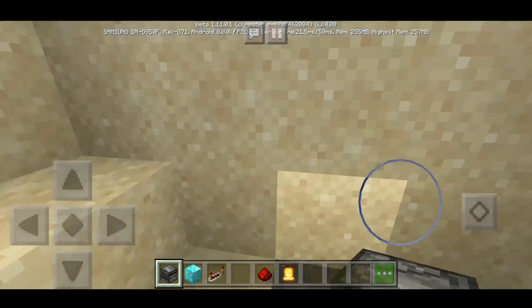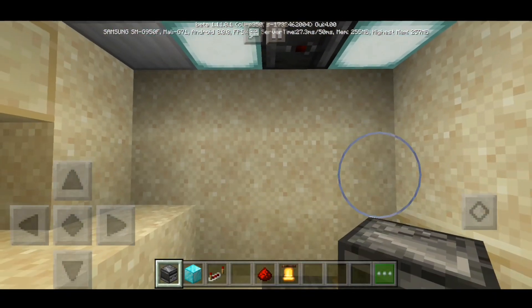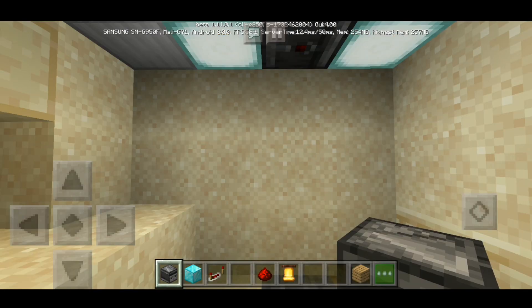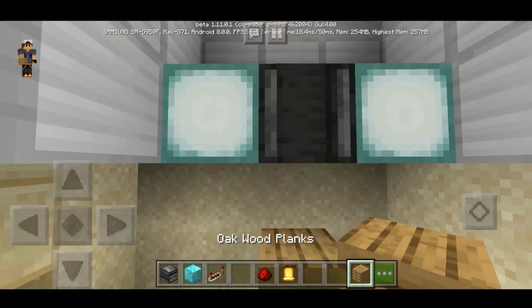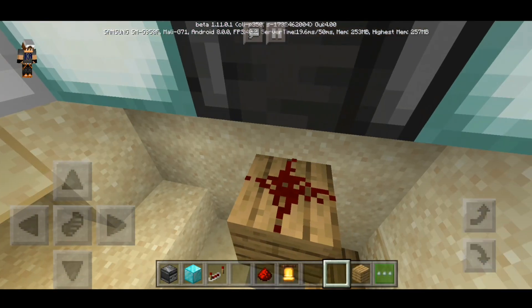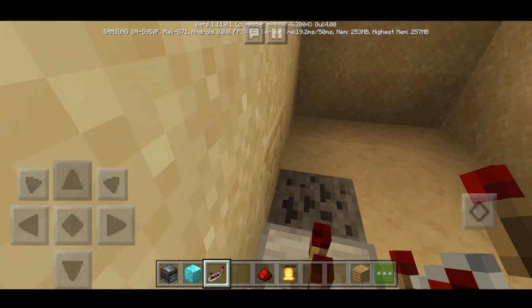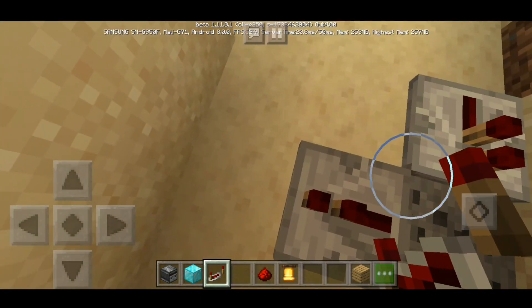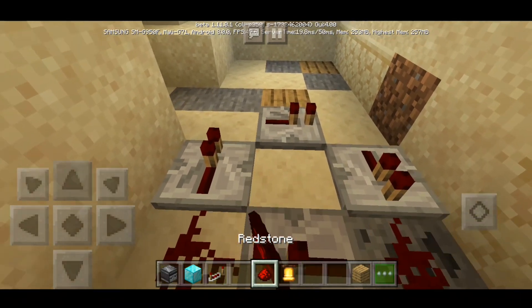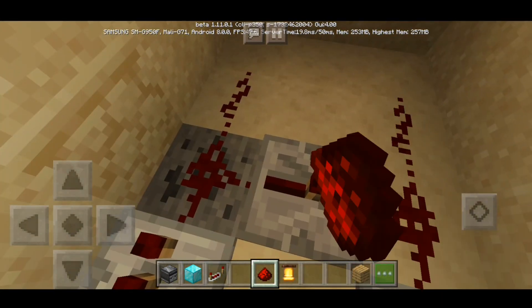What you do is place your observer, and make sure this red thing is facing this way. Then we need a block. Use that block. Now, place one under it, leaving one block gap. Place redstone on it. Then you're gonna make a clock — repeater clocks, just like this. Just follow my steps, connect it with the redstone like this, and put one out just like that. Boom, you're done with that.